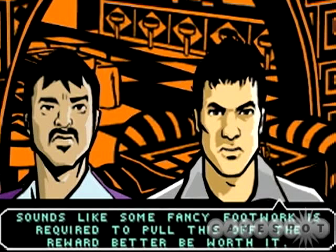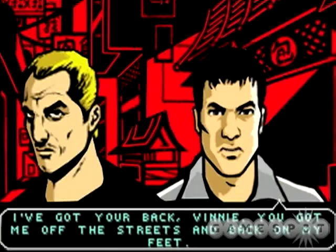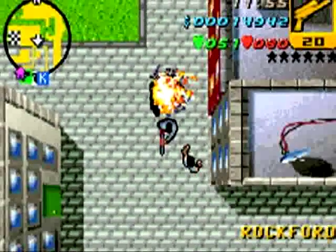The story is conveyed via your mission briefings which cut away from the top-down view and give you two large static character heads to look at while reading the game's boring dialogue.